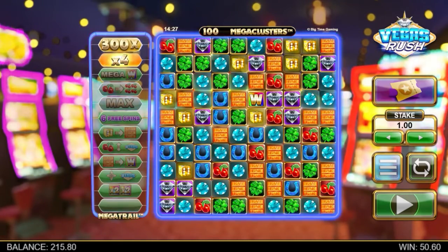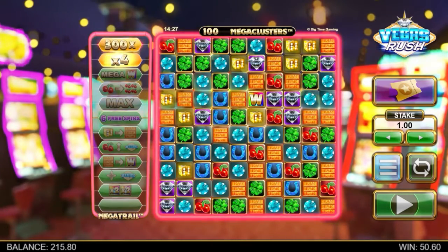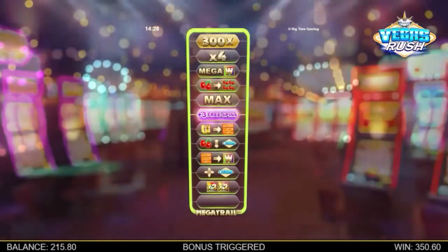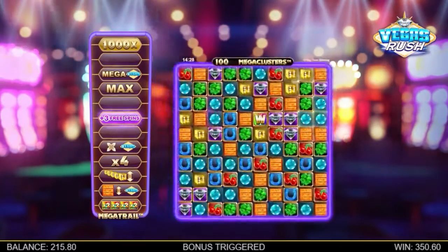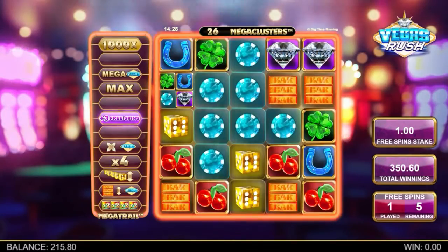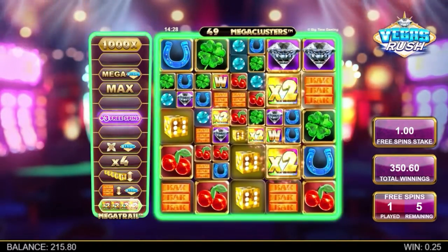As for the other bonuses, there can be Wilds, Symbol Upgrades, Mega Wilds, Win Multipliers, Symbol Explosions, Multiplier Wilds, Duplicating Symbols, Mega Explosions, Max Mega Clusters, and so many more bonuses than I could possibly mention. We tried to count up the sheer number of different bonuses that can be on the mega-trail,